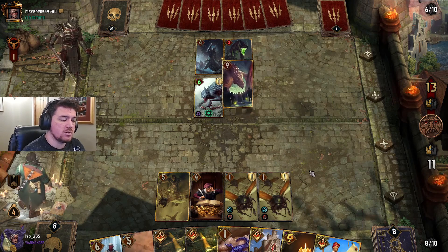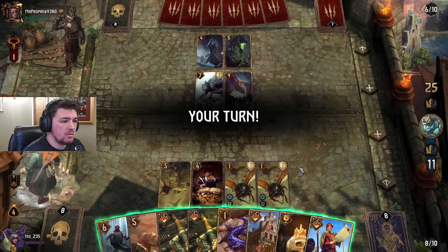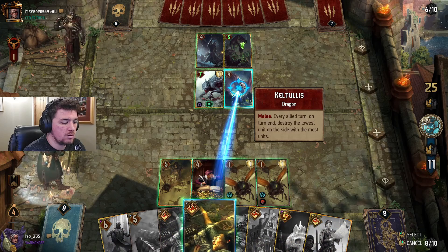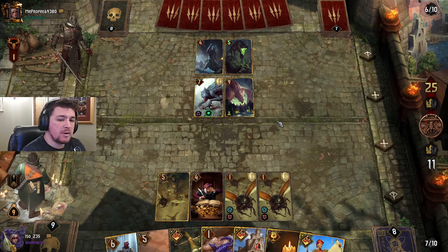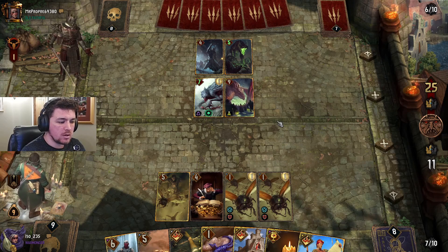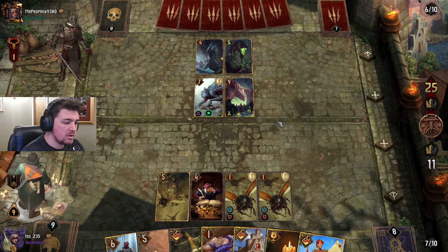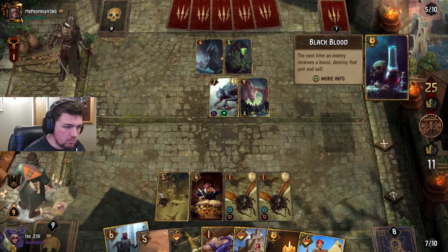Oh, Keltalis — sorry my boy, you're getting poisoned, you're just going to get gone. Do we play Salamander early in this round and then just win with the points from Ronald? I think we just get so many points from Roland. Roland — 'the next time he receives a boost, destroy that unit and self.' That's your enemy unit.